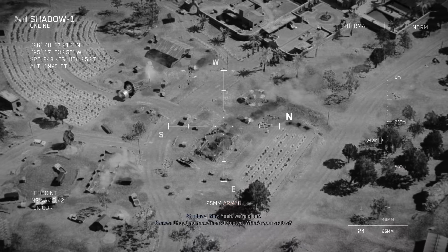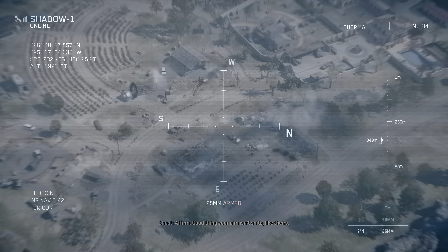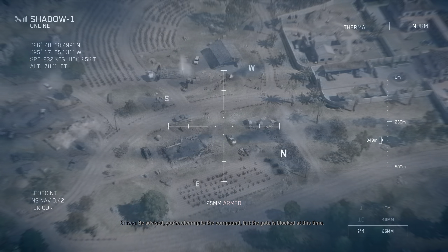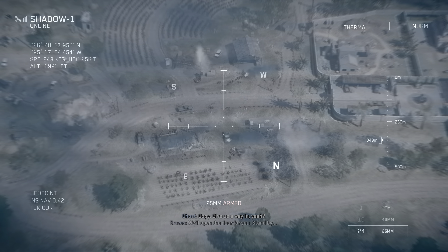Ghost, no movement detected. What's your status? Good thing your aim isn't shite like theirs. Roger that, Zero-seven. Be advised, you're clear up to the compound, but the gate is blocked at this time. Copy. Give us a way in, yeah? We'll open the door for you. Stand by.